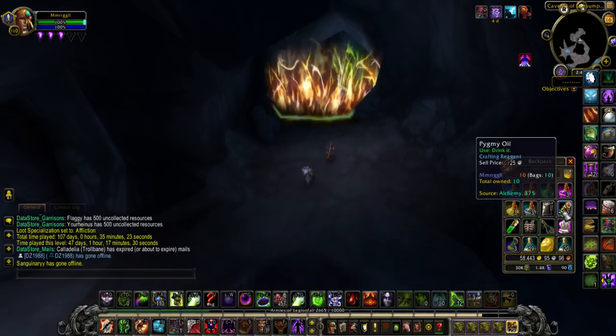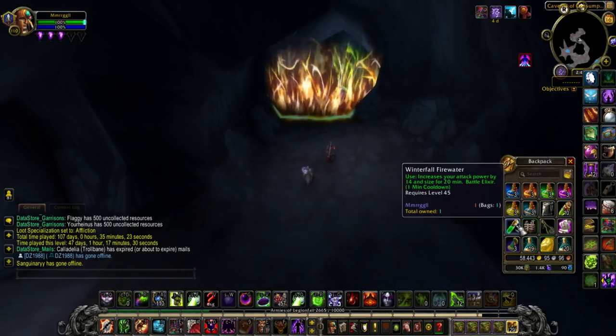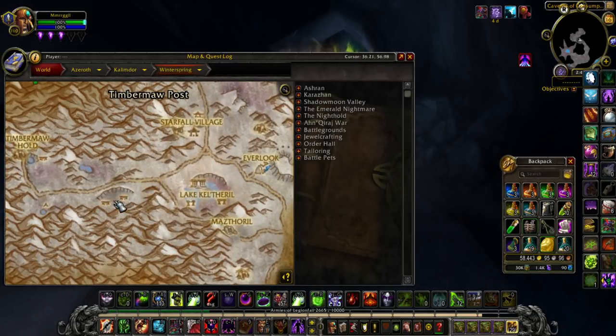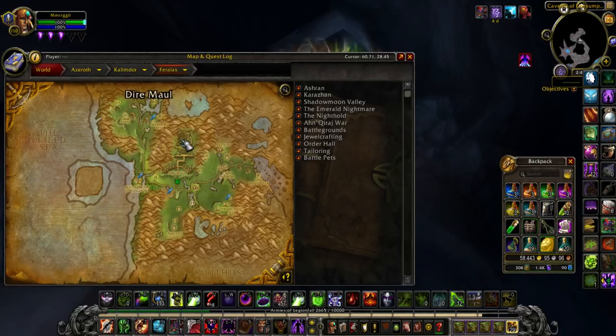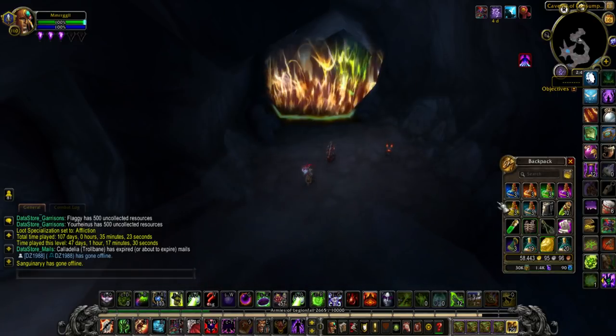You need 10 Pygmy Oils — an alchemy thing, pretty easy to come by. A Winterfall Fire Water, which you can collect from the guys right here. There's a High Chief one that has pretty much a 100% drop rate. You also need a Gordok Ogre Suit from Dire Maul North — there's a Goblin halfway through that'll give it to you. Pretty simple to get.